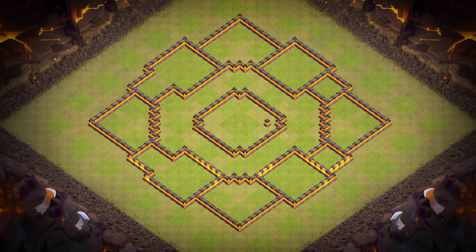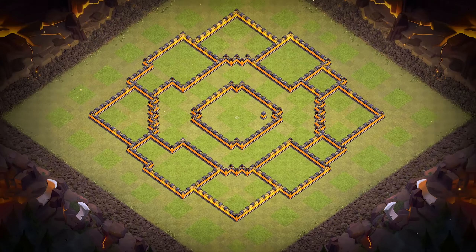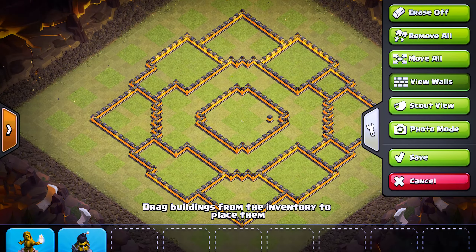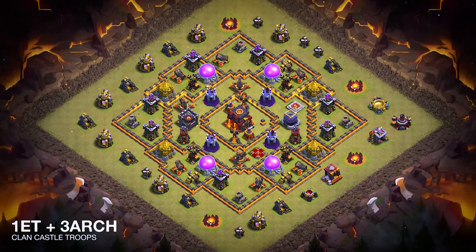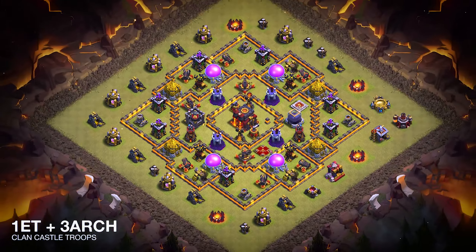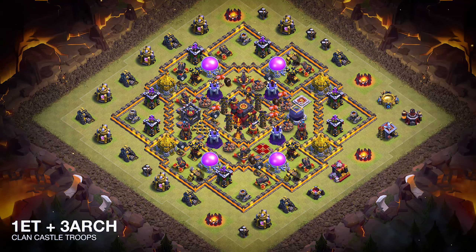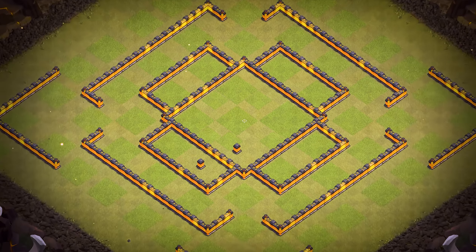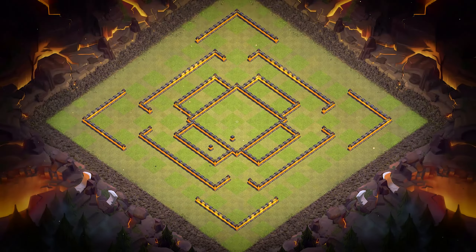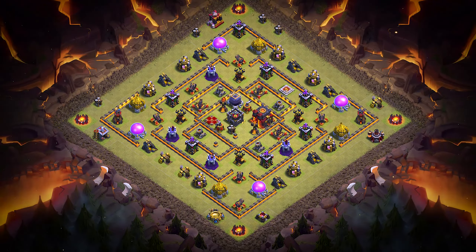Base number 4: it's an anti-three-star war and CWL base. For clan castle troops, use one Electro Titan. Base number 3: it's an anti-two-star trophy and war base. For clan castle troops, use two super minions, one head hunter, and five archers.